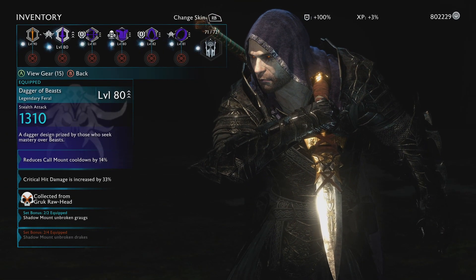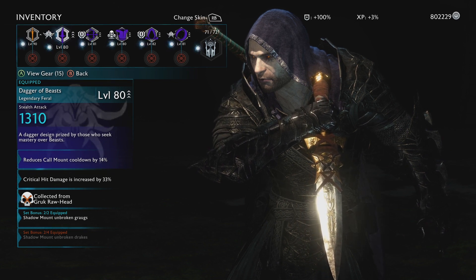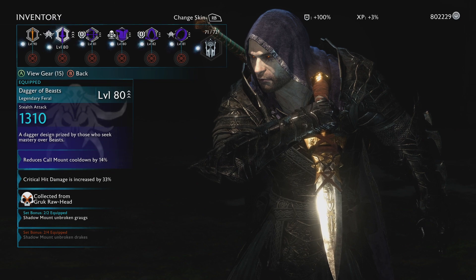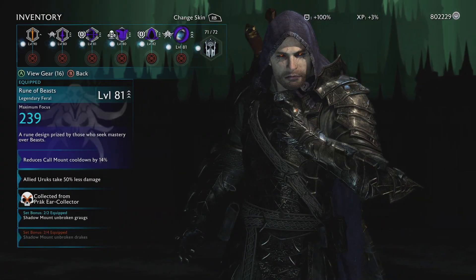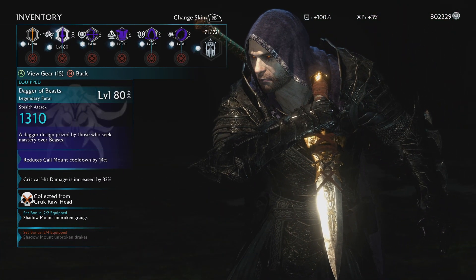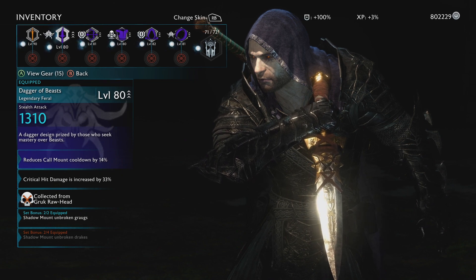The rest of the stuff is pretty easy to explain. I have a feral dagger and a feral ring. The dagger gives me reduced camo cooldown by 14, and the ring gives me reduced camo cooldown by 14 again. Having two pieces of the same tribe in your inventory is beneficial because it unlocks the first tier bonus at the bottom — the only reason I'm using two feral tribe pieces is so I can shadow mount unbroken graugs, which I use very often in fortress assaults.